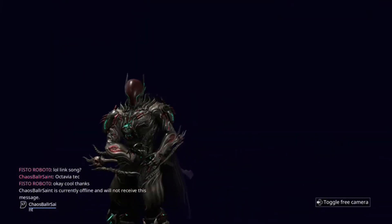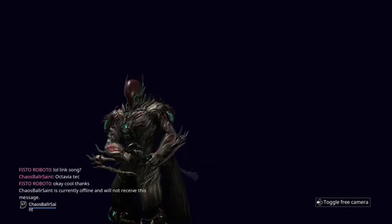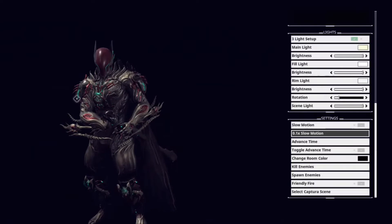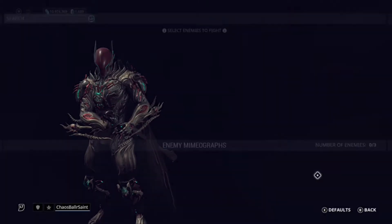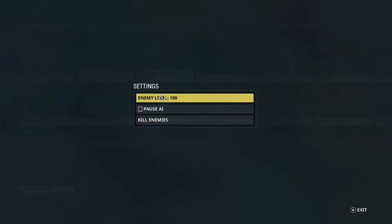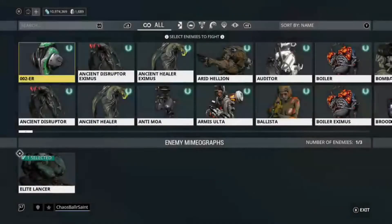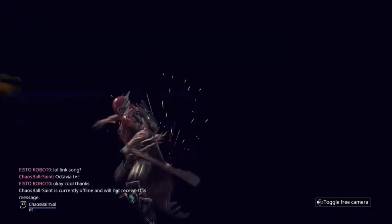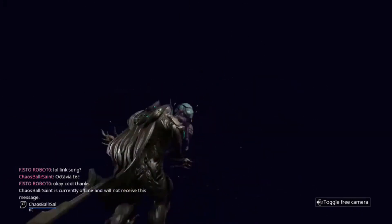I already did a tiny bit of testing with this and it's actually pretty good. Those are throwing stars. I'm actually doing this in Captura today, not the Simulacrum, because it's fun to play around with the visual effects. I get really bored of trying things out in the Simulacrum. You'll notice that the enemies are level 100. I might bump them up if I have to, but we're just going to spawn a regular Elite Lancer at level 100 and see what happens.